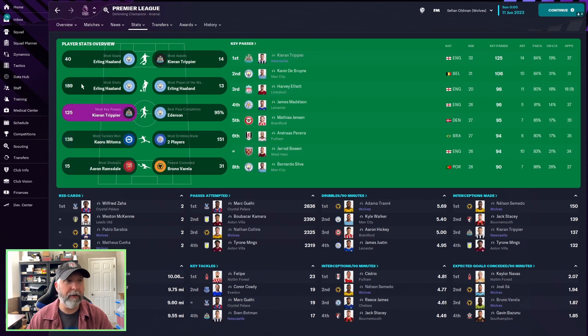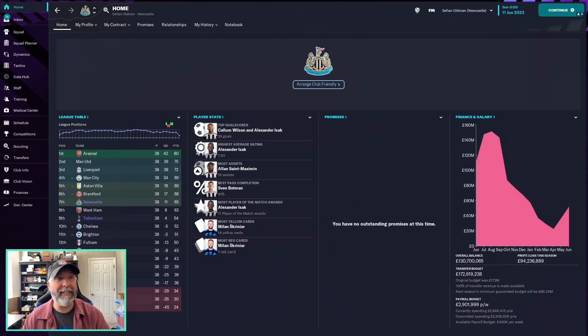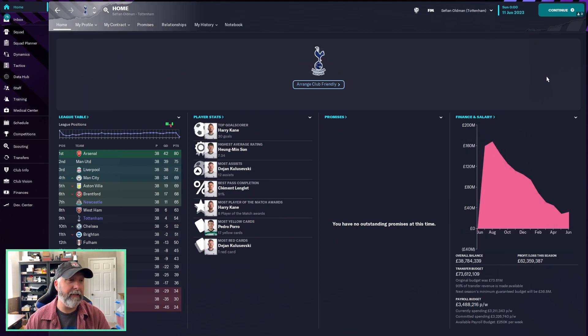In all competitions, Newcastle's Callum Wilson and Alexander Isak both score 29 goals apiece — amazing together. Isak earns a 7.63 rating, Saint-Maximin registers 16 assists, and Isak wins 11 player-of-the-match awards — a fantastic result for Newcastle. Harry Kane scores 30 goals for Tottenham — on the higher end of average. Son earns a 7.34 rating, Kulusevski racks up 12 assists, and the team registers 8 player-of-the-match awards, probably above average for this squad.